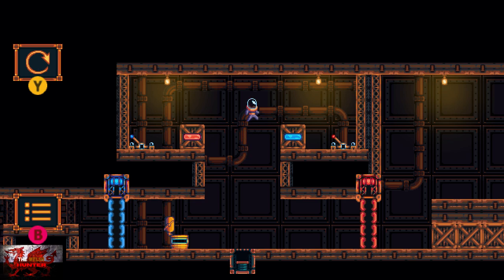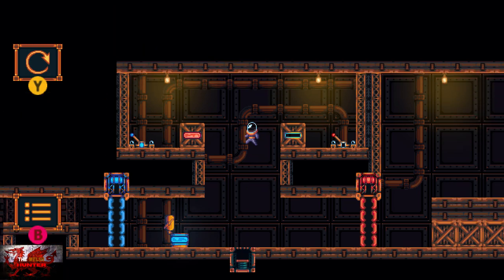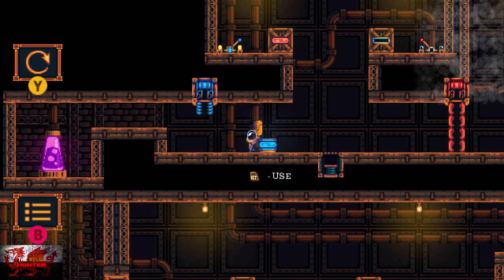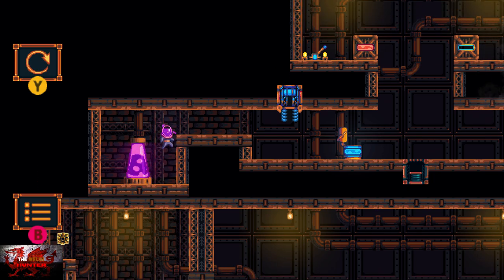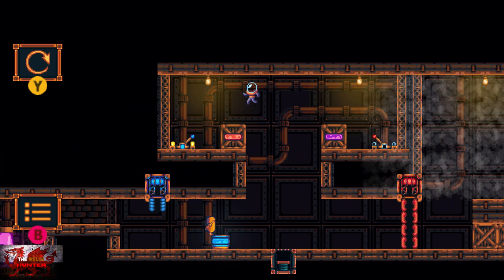On to level 37, which is a bit of a puzzle. We're going to jump up, grab the blue goo from the right-hand side, and jump down to use it in this machine. Jump back up, go to the left lever and use that. Jump back down, then go all the way to the left, grab the purple goo from this glue machine. Jump back up and go to the right, putting the purple goo in the empty box.